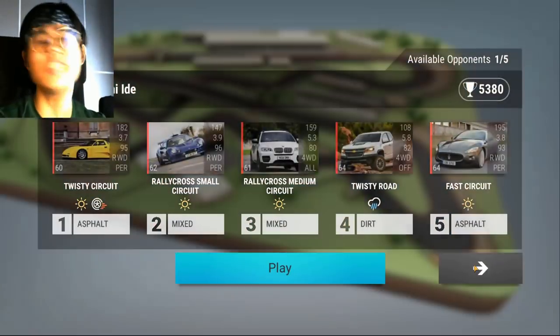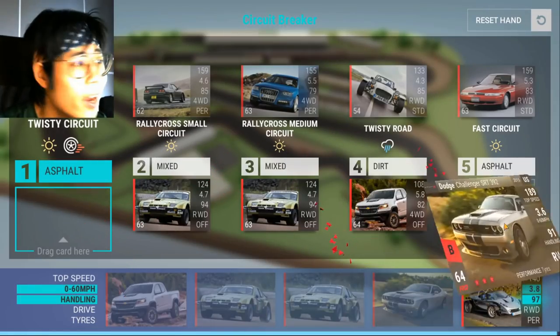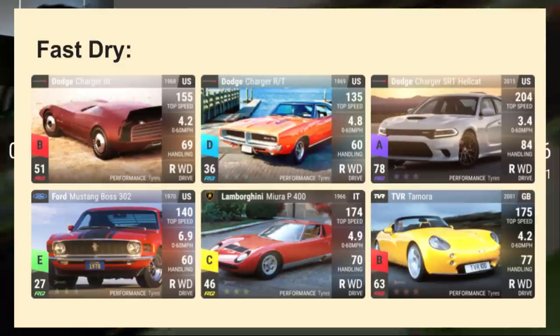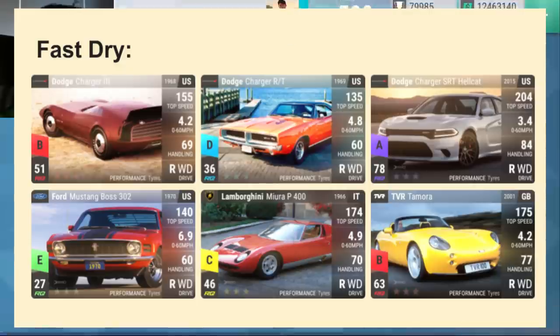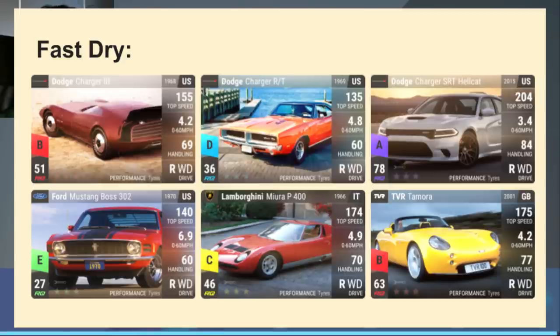Moving on from twisties, let's talk about fast cars. Fast cars are usually cars that you're going to put on the drag. Some examples for fast dry cars are the Charger 3, the Ford Mustang Boss 302, the 1969 Charger, the Charger Hellcat, the Lamborghini Miura P400, and the TVR Tamora. Traits for fast cars are kind of the opposite of twisty cars — handling doesn't really matter here. All that matters is MRA, low 0-60, and a high top speed.